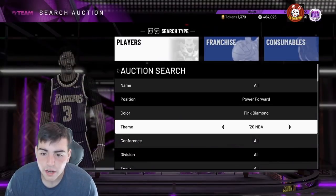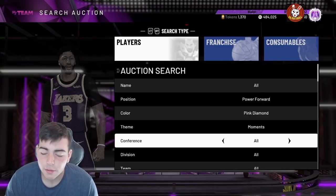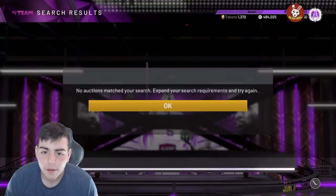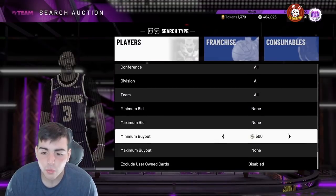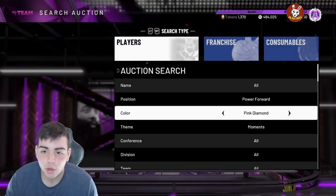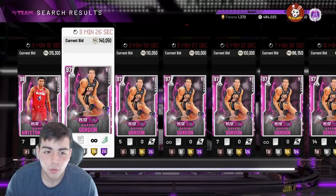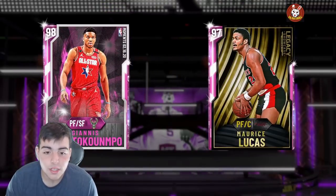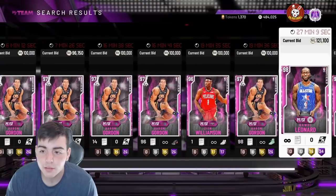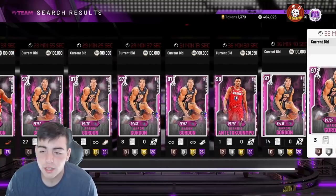Shout out to Fourth Quarter once again — this filter is straight cash. I've sniped one thing on it: Aaron Gordon for 90K, flipped him for 120K — that's 20K profit. On this filter we have Giannis, Aaron Gordon, Zion Williamson, and Kawhi Leonard. If anything pops up on the buyout, it's straight cash. This is the Pink Diamond Moments filter. Aaron Gordon is up to 140K, Giannis went up 100K and he's at 315K, Zion's above 100K — he was at a buyout not too long ago. Kawhi is still really expensive.